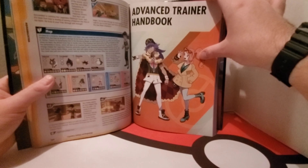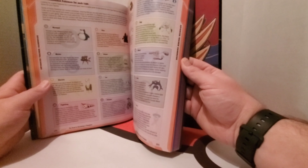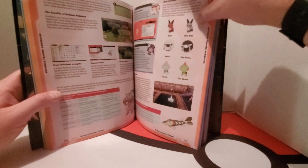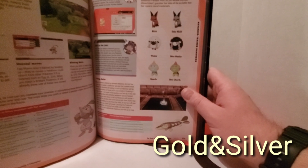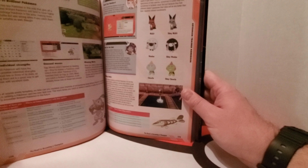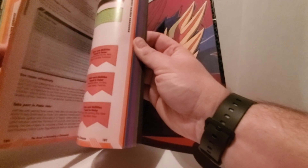Then you get the advanced training handbook, which gives you a guide on how to become the champion — battle formats, type matchups, recommended Pokemon for each type with detailed stats and where they excel. It actually goes into shiny Pokemon, which is really neat. Shiny Pokemon have been around since generation two, but there hasn't really been a guide explaining who they are, what they're about, and how to catch them. The shiny charm has been mentioned in Sun and Moon, which increases shiny spawn rates. This guide actually lets you know that you can catch shiny Pokemon.